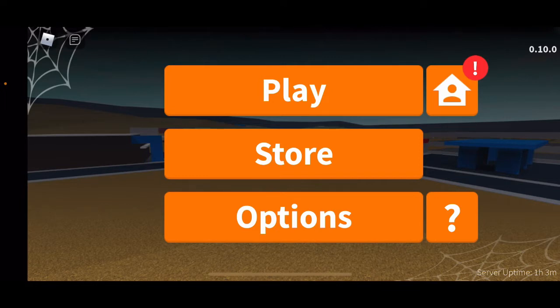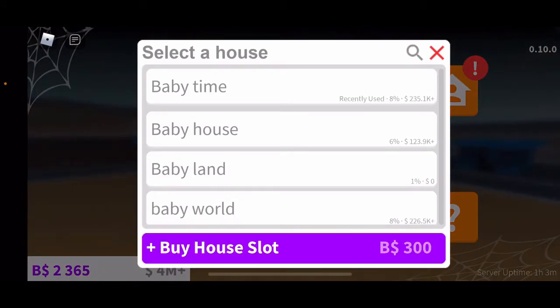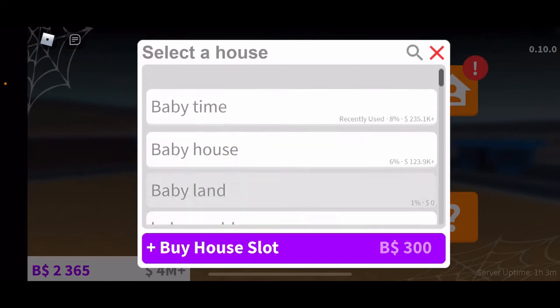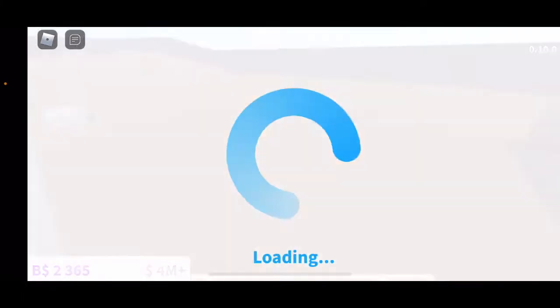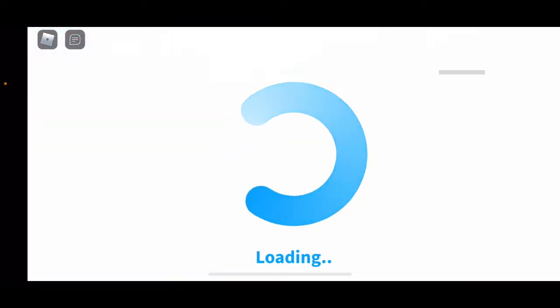So this is when you first join — you have spiders in the corners if you can see, and then here instead of it being blue it's now orange. When you press play you just pick your house. The bills are paid, but anyways let's go ahead.